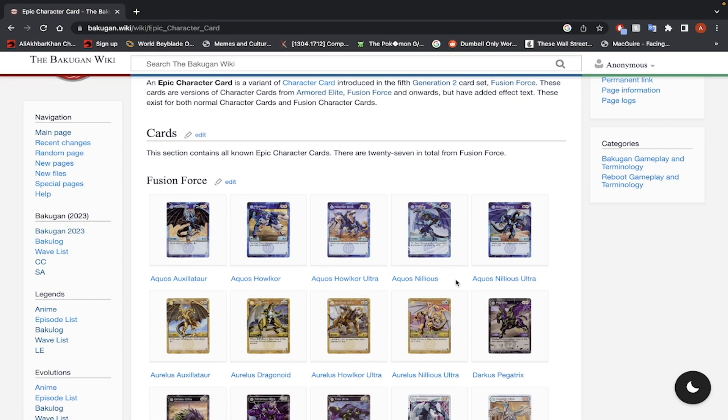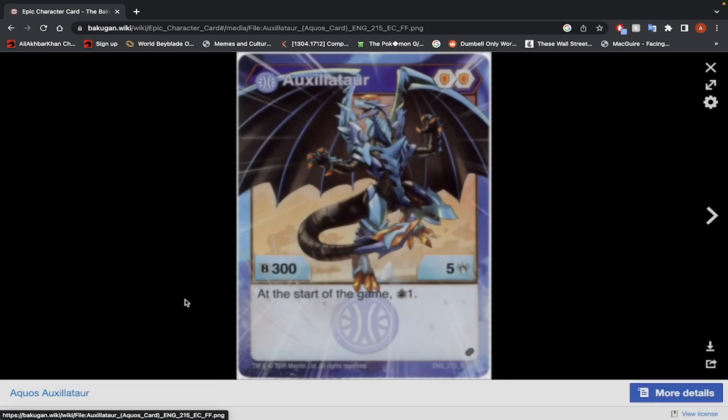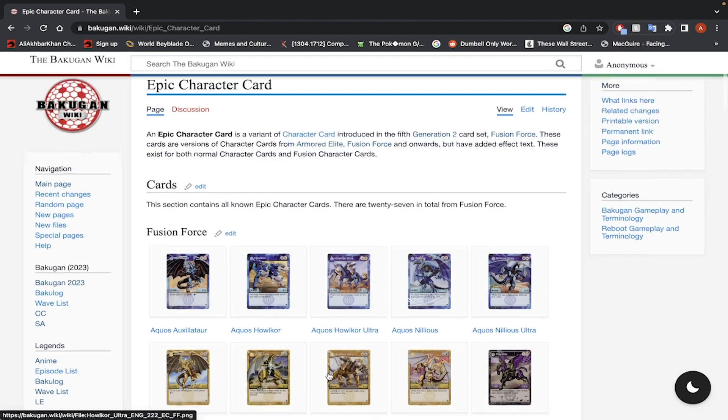Instead of ranking them, I'm just going to say would I use this or would I not use this. I'm going to be a bit more forgiving. This is Armored Alliance, so back then you wanted your Bakugan to have around 1450 B-Power. That's going to be the range we're looking for, at least for B-Power Bakugan. For damage Bakugan, 10 damage minimum and then you're good to go. But the effects might actually be good.